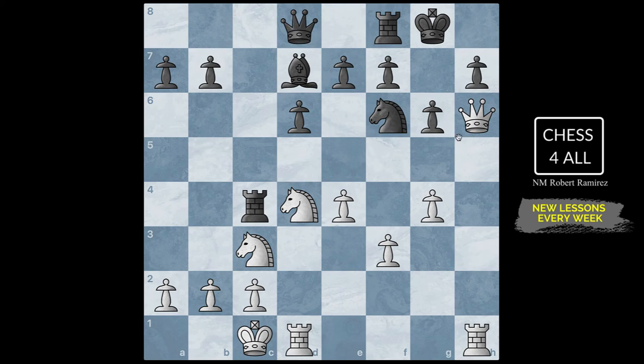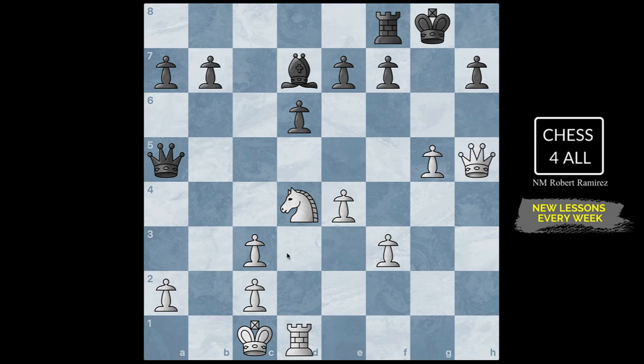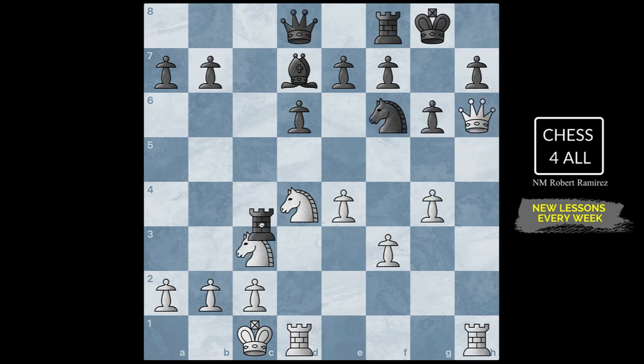After bishop takes on H6, the queen retakes. The black pieces played a move they thought would get them back into the game — counting on white taking the sacrifice and then playing queen A5 for counterplay, putting pressure and blocking with the knight. Even if we attack the knight it could still block, and after taking on C3 they could have nice counterplay making it uncomfortable for us. But in this game after the queen took on H6, they sacrificed on C3 — the white pieces didn't pay attention to this. We don't want to waste time; we just need to attack this king.